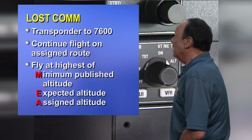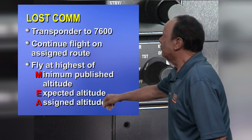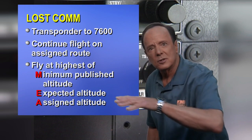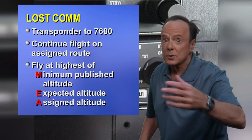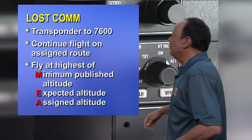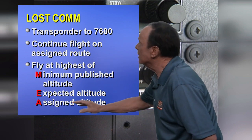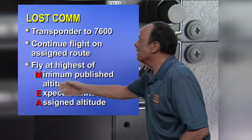The MEA altitude says you fly the minimum published altitude or the expected altitude. When you get your clearance from clearance delivery, they'll give you an assigned altitude, which is basically for the terminal area. But if there's higher terrain around, they'll also say something like 'expect 10,000 feet in one zero minutes,' and that would be your expected altitude. So you fly the minimum published altitude, the expected altitude, or the assigned altitude — and that's MEA, and that's how you remember that.